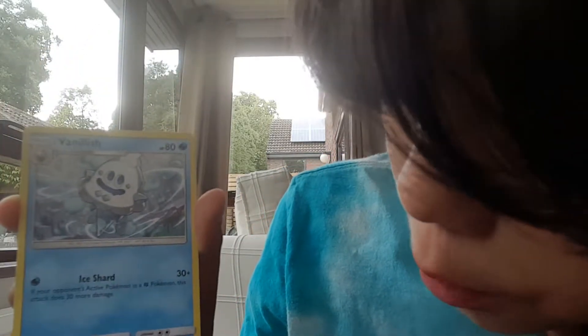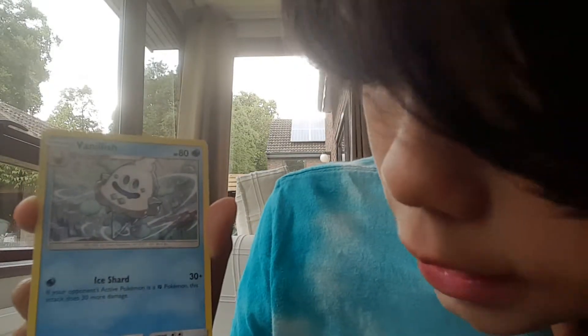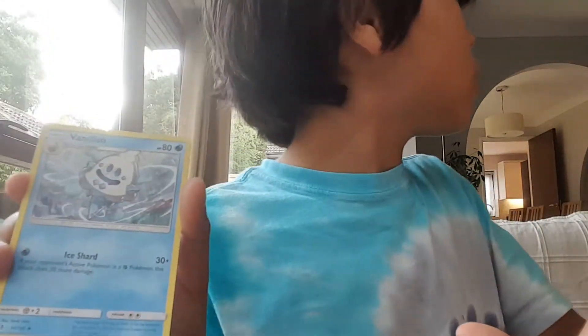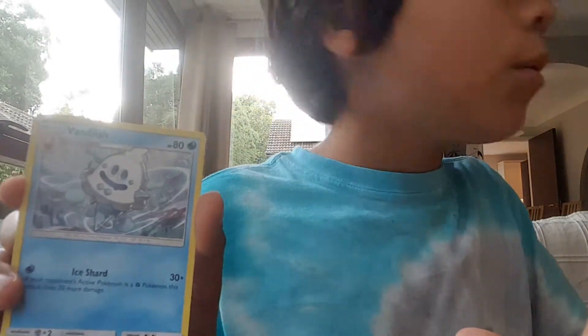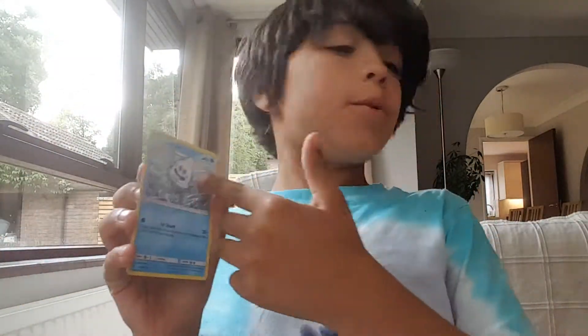Next is Vanillish. He has Ice Shard — if your opponent's active Pokemon is a Fighting type, this attack does 30 more damage. So it does 60 damage to a Fighting Pokemon.